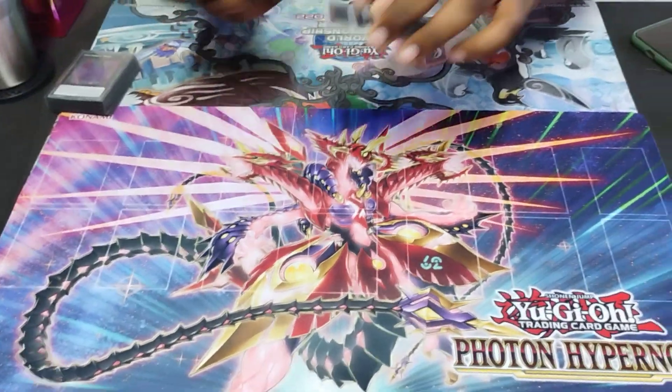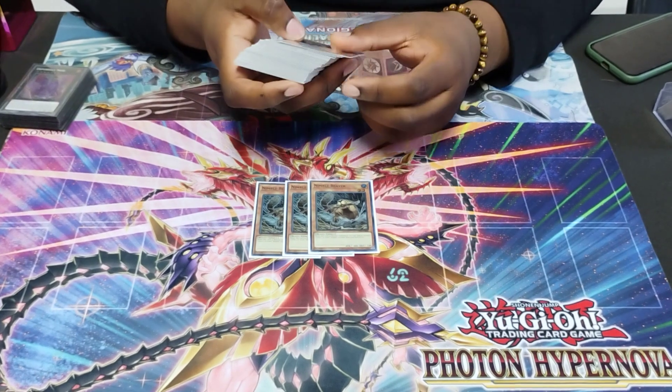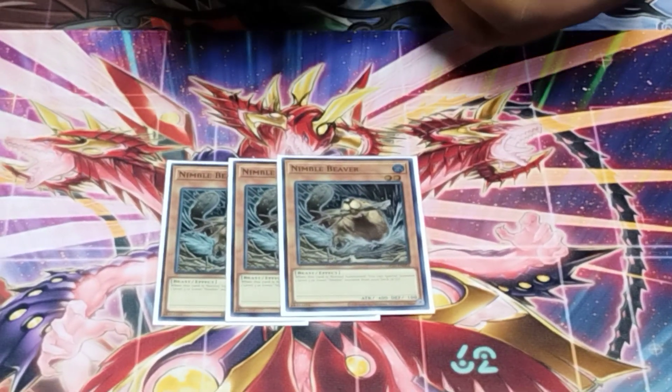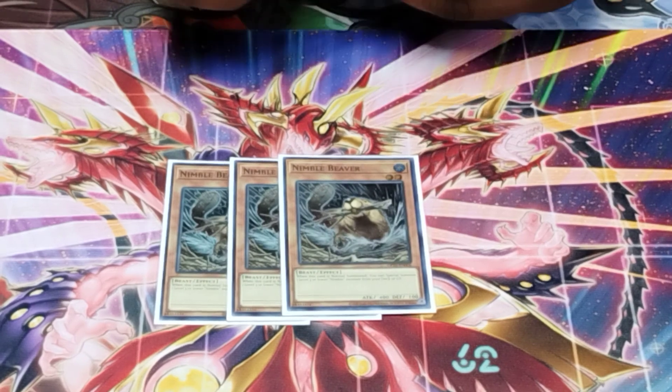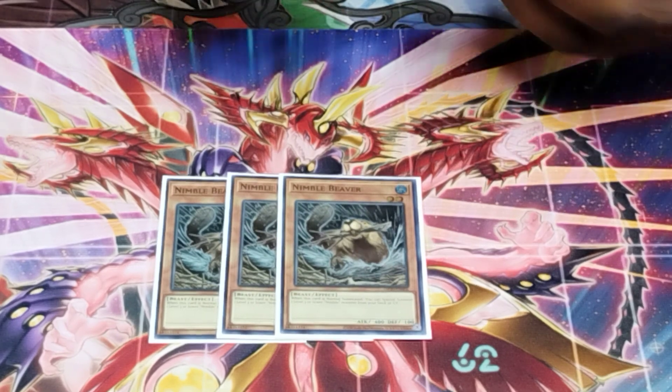Alright, so first we've got three Nimble Beaver — simple Sprite stuff, a really good starter. When I run into it it definitely helps facilitate my plays, especially when I want to bait out an Ash or some type of hand trap so I can get out my Purrely stuff.